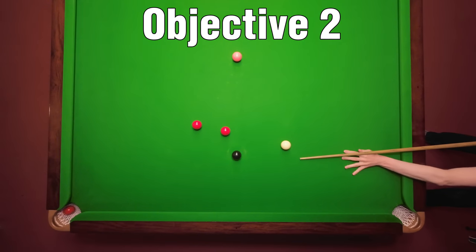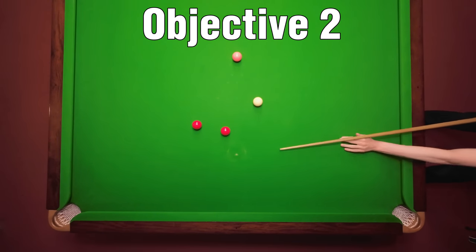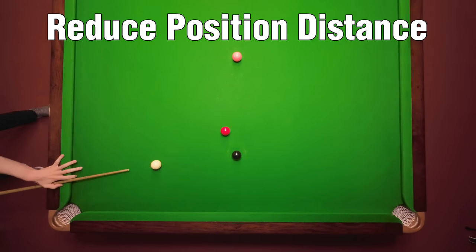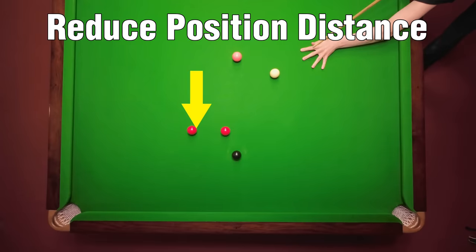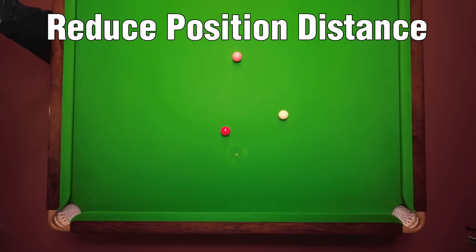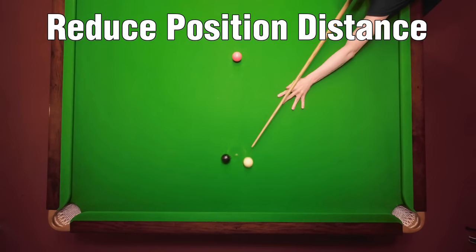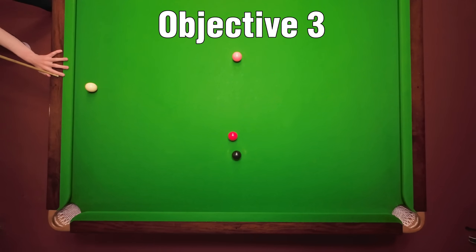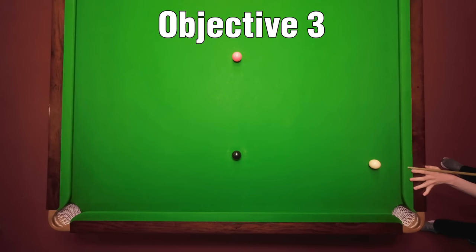The second objective is to find the positional shot where the cue ball needs to move the least distance. Over-hitting a run-through makes the black harder and causes you to run away from the next red — whereas a stun shot on that red would still leave you in position, and is less likely to go wrong because the cue ball isn't moving as far. The third objective is to try to keep away from cushions where possible, because you're not just making the pot harder, you're making the subsequent positional shot harder as well.